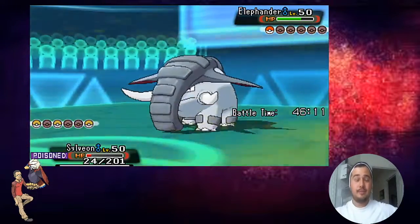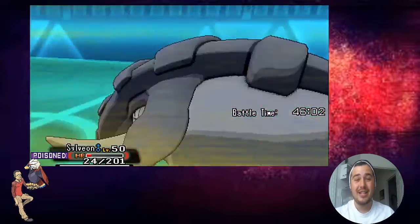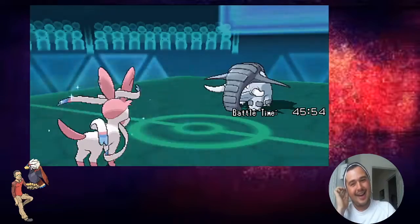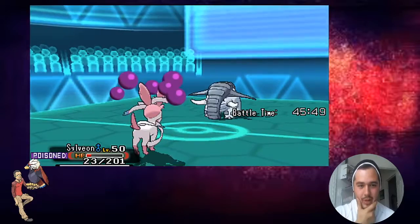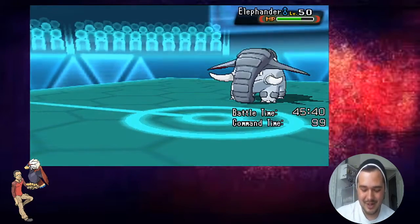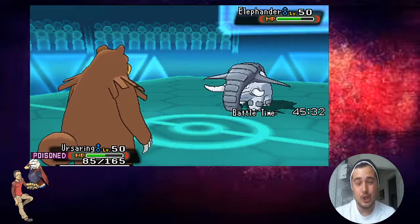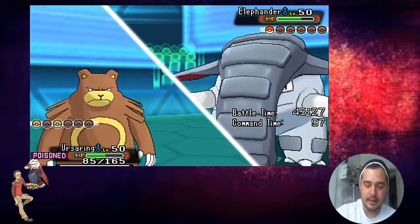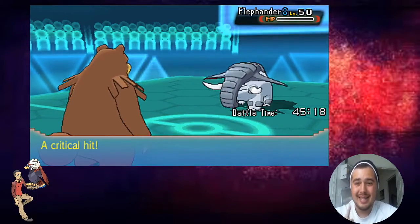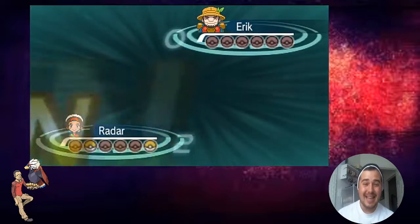He's going into Donphan. I'm going to finish this game off with Ursaring - I'm going to go for a Wish, let him kill me, then go into Ursaring and finish with Facade. Dammit Eric, he went for Rapid Spin so I might not die from Poison. Okay, cool - he went Rapid Spin, so I go right into Ursaring and click Facade. Guts-boosted Facade should kill this Donphan pretty easily. It was a crit but I don't think it mattered - that's Guts-boosted Facade. That was an amazing game.